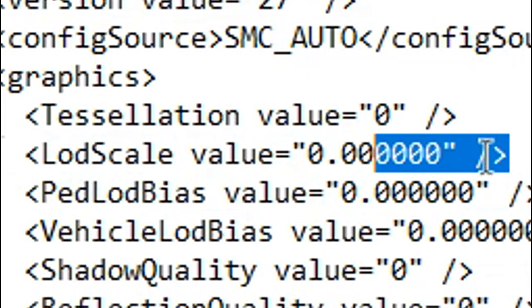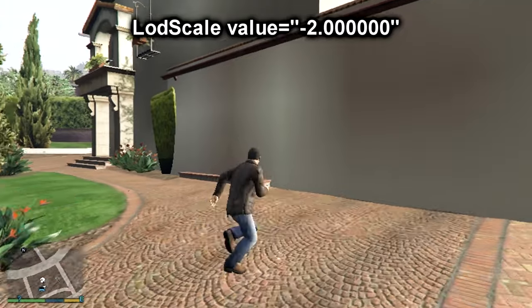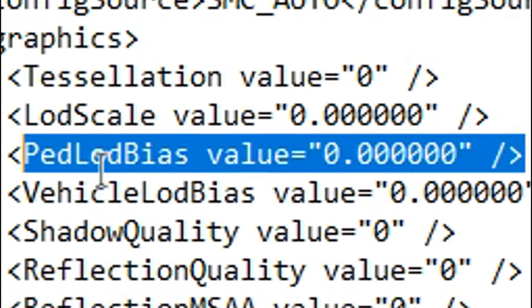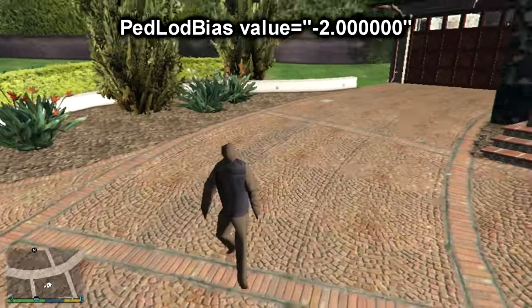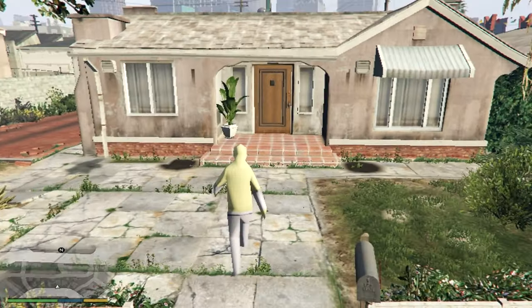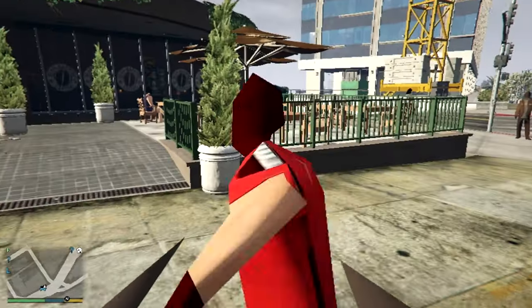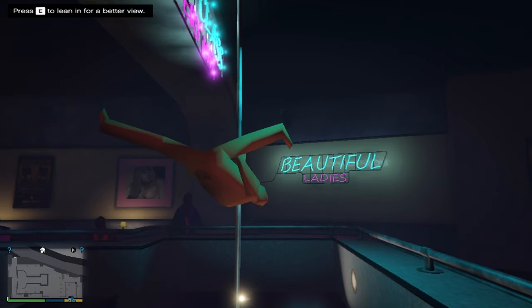The LOD Scale value is a weird one — setting it to minus 2 seems to liquefy the things around you, but not make them actually disappear or become low poly. Pedestrian LOD Bias controls the distance at which the normal high poly models for the characters are rendered. Setting it to minus 2 introduces the legendary block models that all super low end gamers love. However, during cutscenes the game still uses the normal models.